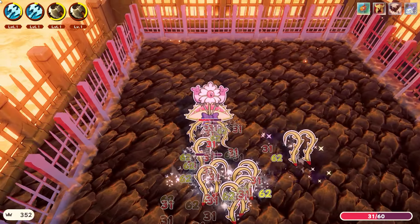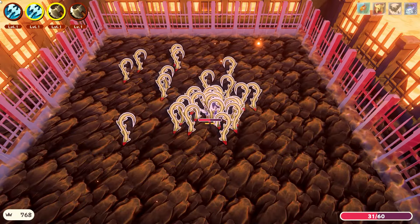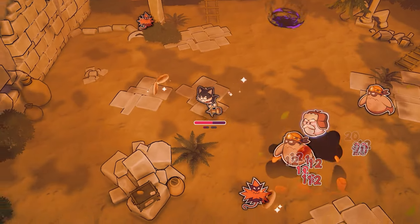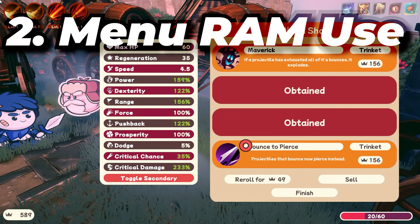For example, when you activate an enemy for the first time it will have a default health value, but when you defeat it the health goes to zero. So the next time you're going to use it, you need to reset all the variables so you can reuse that enemy - it's almost like recycling objects. It's definitely a pain to set up if you already made your game with certain assumptions in place, but it's super worth it, especially for Switch. For something like a turn-based RPG it might not be so necessary.